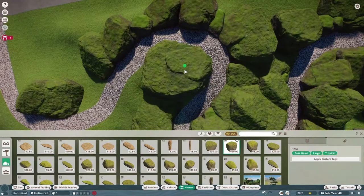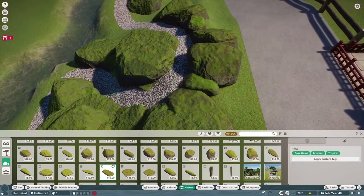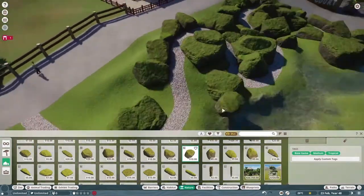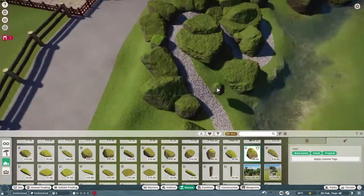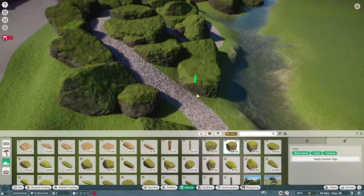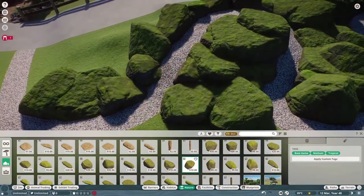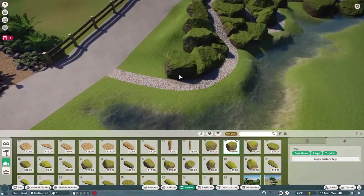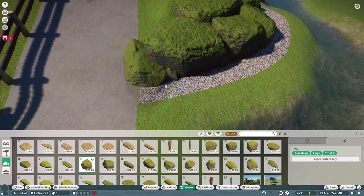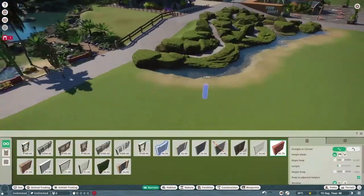This method of creating the small pathways is brilliant, it's so helpful. It may not be very functional if you actually open the zoo and get people walking on the paths - I haven't tried it myself yet, this is the first time I'd actually used this technique, so I don't actually know how people interact with these small paths. And I'm not too fussed about that - I don't even know if I'm going to open the zoo at all or if I'm just going to keep building and designing it.